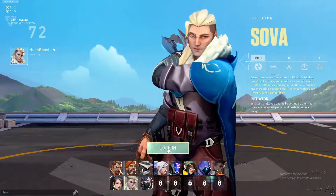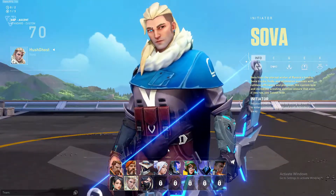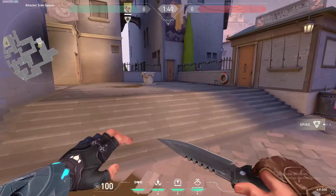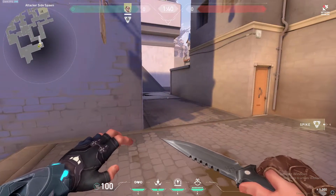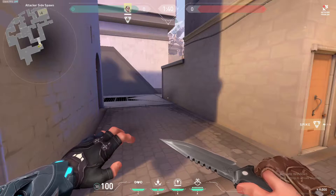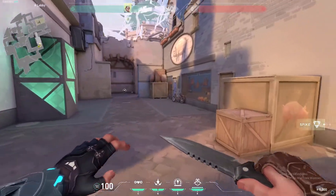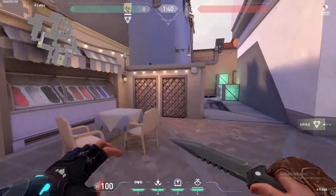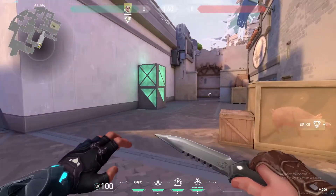How's it going everyone? Ghost here, back with another Valorant guide. This time I'm doing Sova, so let's get right into it. Sova is an agent that is already unlocked, so he's one of the first five starting agents, and his abilities are pretty unique and hard to get your head around, so I'm here to help you understand how to work his abilities and what they do.